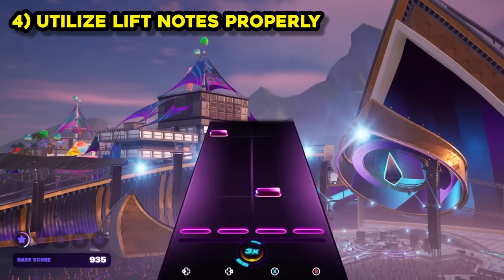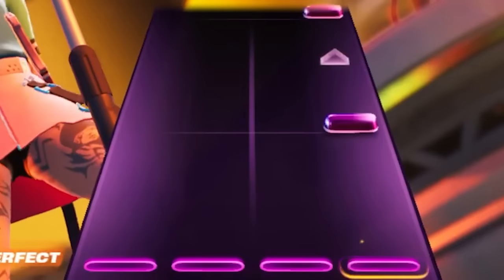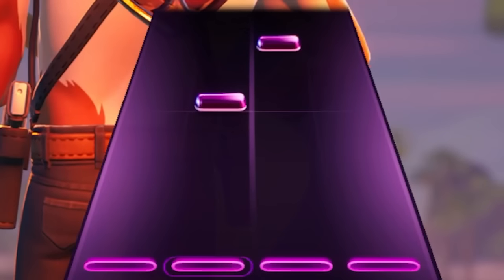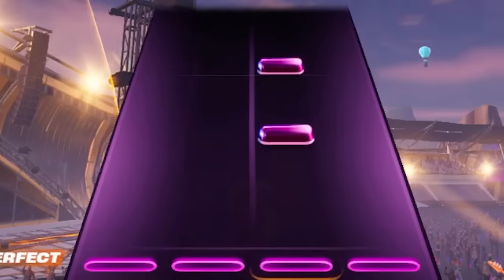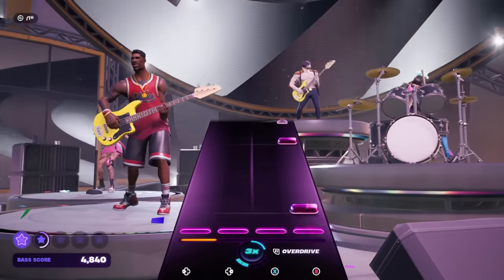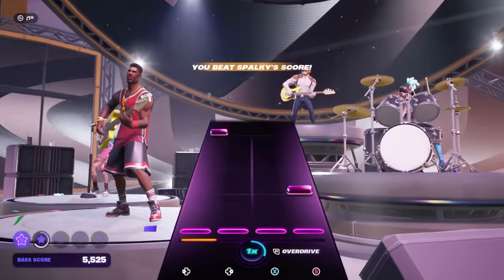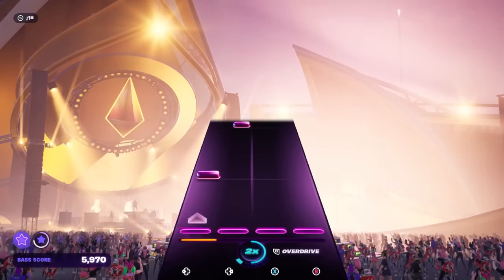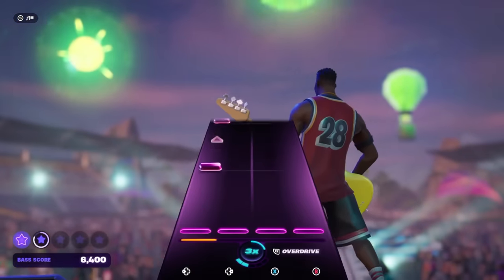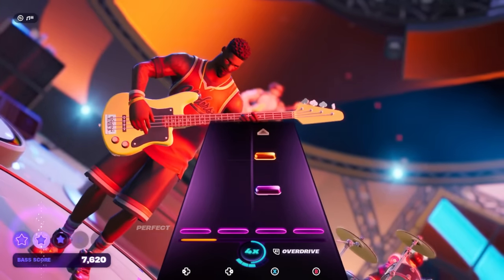Throughout the course of playing songs and playing a set, you will notice some very light-colored, very small notes on the track. These are called lift notes, and the crazy thing about lift notes is you can actually hold the button down from the previous note and then simply release the button to play it instead of pressing the button twice. While you can press the button twice, it's probably not the smartest idea long-term to get into that habit. It's just easier to not have to press the button more than you have to. If you get into the habit of playing the lift note the way it was intended, you'll be happy you did once you start playing the hard difficulties.